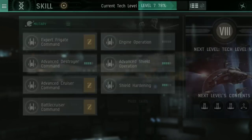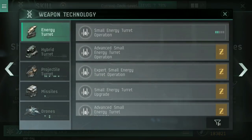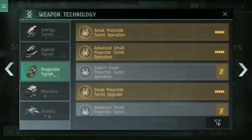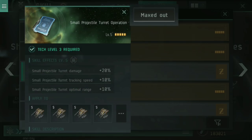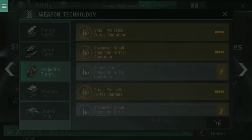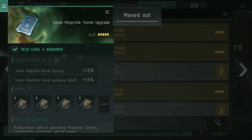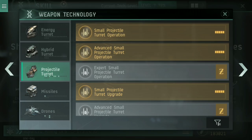If I jump across to the skills tree now and look at weapon technology and projectile turrets, you can see I've got 5 ranks in small projectile turret operation, 5 ranks in advanced small projectile turret operation, and 5 in small projectile turret upgrade. The turret operation means 20% damage, 10% tracking speed, 10% optimal range, followed by an additional 10%, 10%, 10% with an additional gyro stabilizer duration, and an additional 15% turret upgrade. That's a lot of additional damage just from the skills, that the ship itself also amplifies.